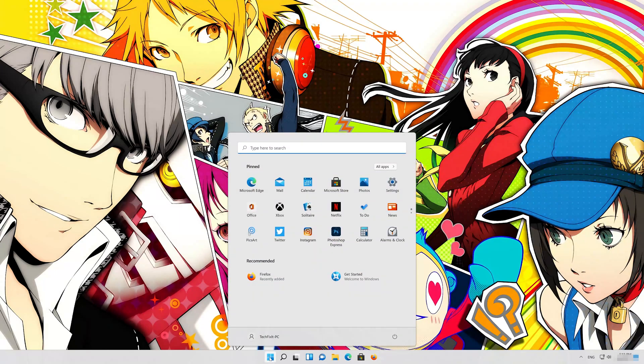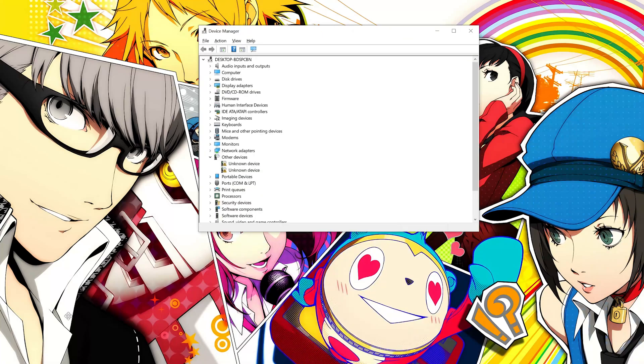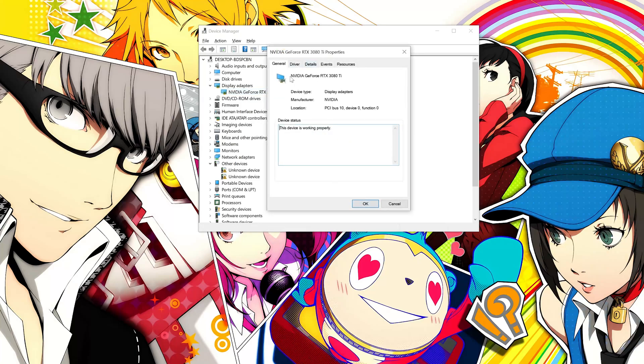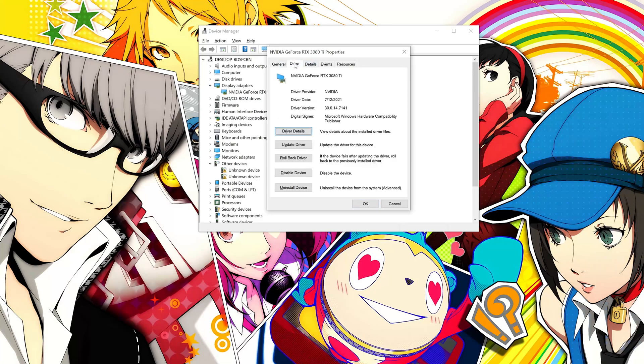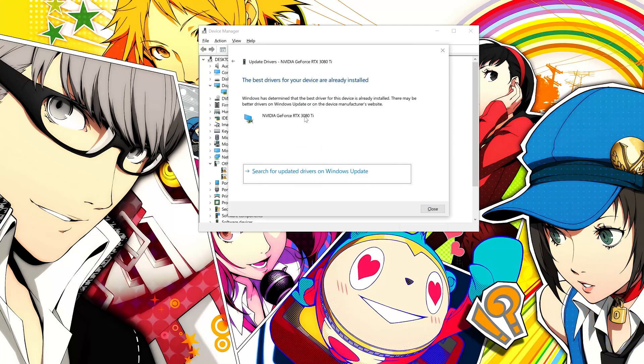In the next solution, we'll update your GPU drivers in case they are outdated. Open your Start menu and type Device Manager. Expand Display Adapters, then right-click your Display Adapter and select Properties. Go to the Driver tab, click on Update Driver, then click Search Automatically for Driver Software and wait for the update to be installed.